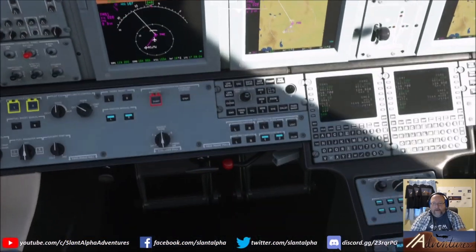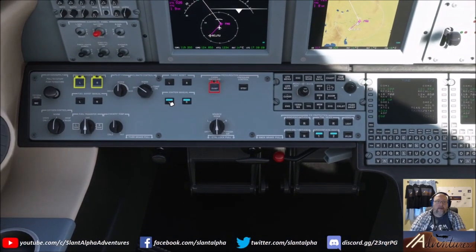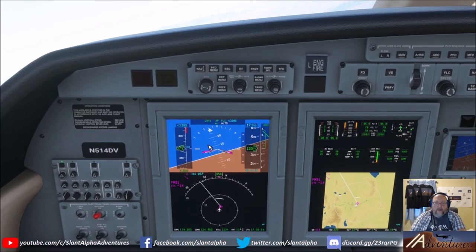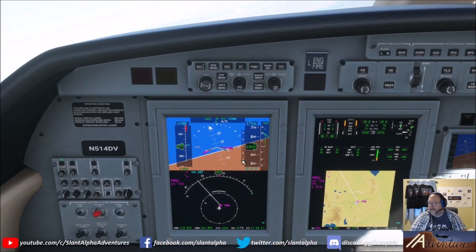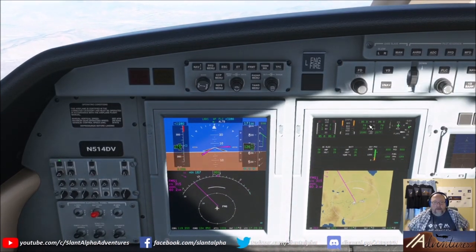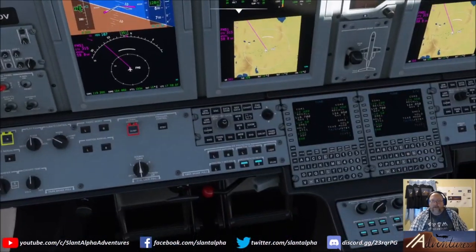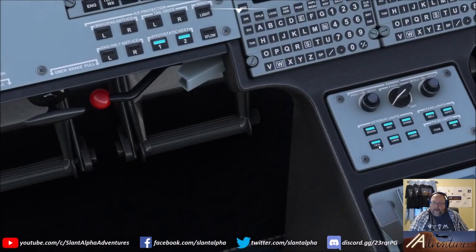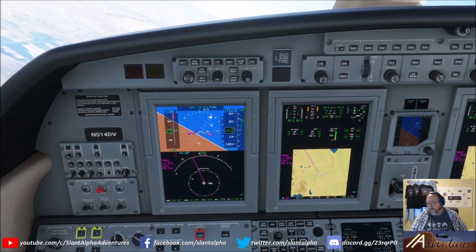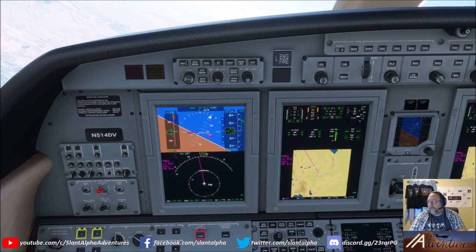Pop the throttle out of takeoff and into climb mode. Turn the continuous ignitions off. Now it should be turning us from Mustang north and west toward Klamath Falls. Pitch for 280 knots above 10,000 — generally 240 below 10,000 and 280 above. Through 10,000, get taxi lights off, landing lights off, and logo lights off. Run through and make sure everything's done — all good and we're caught up.